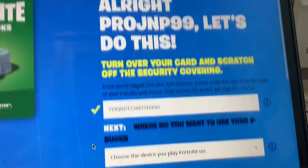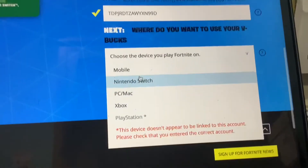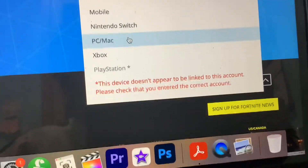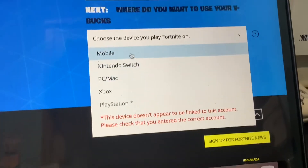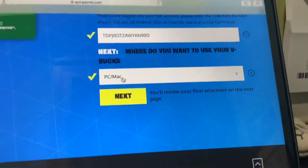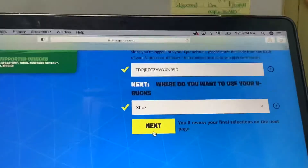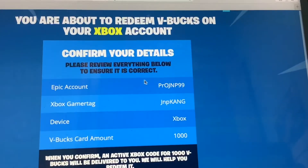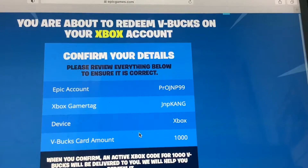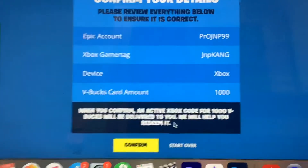What you want to do is scroll down and then choose the device you play on. Whatever device you choose is the device your V-Bucks will be on. So if I chose PC or Mac, all my V-Bucks will be on PC or Mac. I selected Xbox. Then it shows you the info — you're about to redeem V-Bucks when you confirm — then you click Confirm.